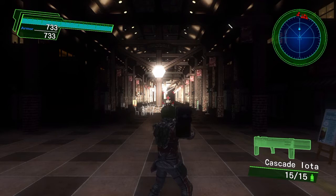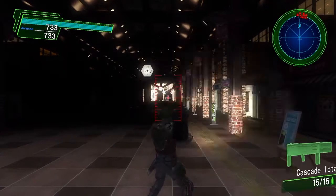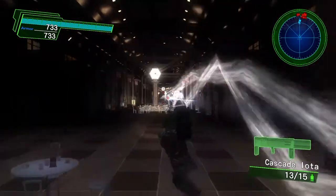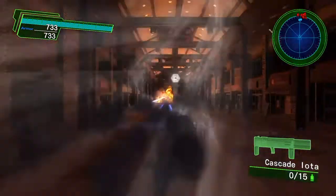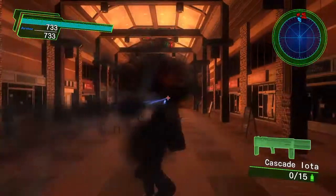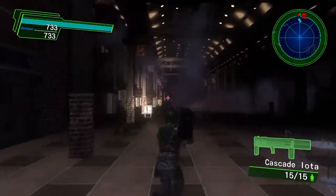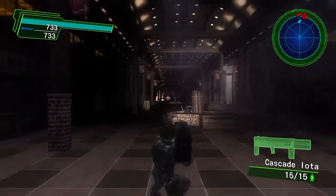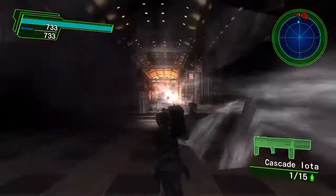This may not be a good idea — I'm going to be in tight corners with a rocket launcher — but it's the only way I can really show you the Volcanic Napalm effectively, so just bear with me. Look at how quick the Cascade Iota fires and reloads pretty quick. It's quite a beast.